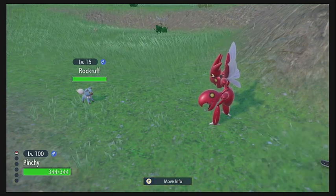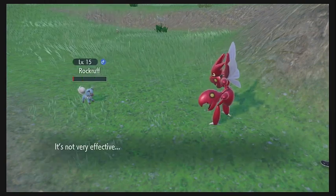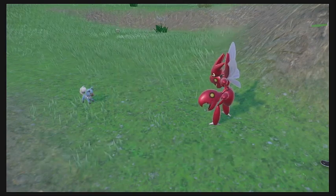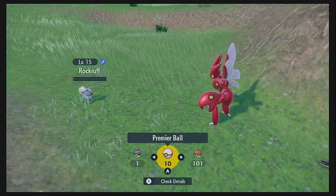We're just gonna go ahead and false swipe this thing with our Scissor here to get it down to 1 HP. And we're gonna go ahead and start throwing balls at it until we get it, as is per our usual strategy with these shinies.